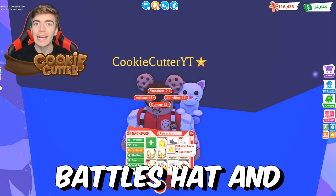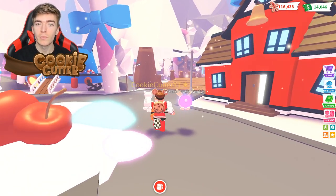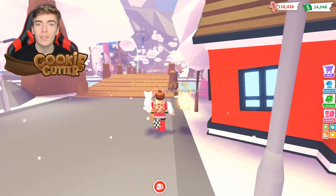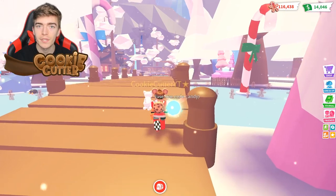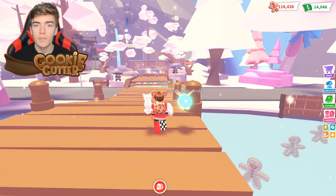Here's how to get the RB Battles trophy hat and badge. There's a top secret event going on inside of Adopt Me. What you need to do is follow these exact steps to claim the item from the main adoption center.